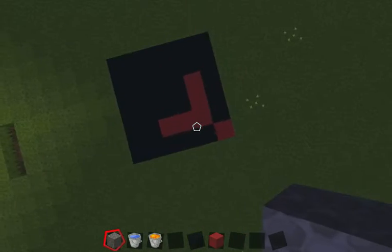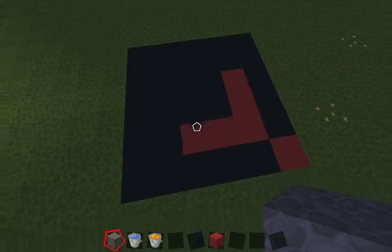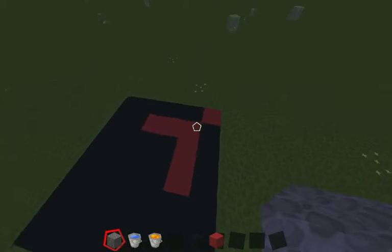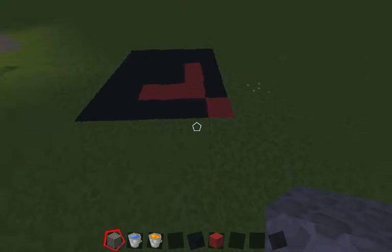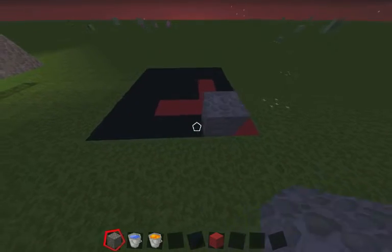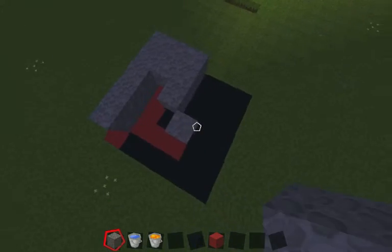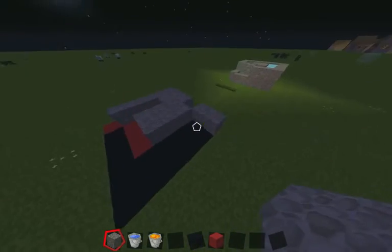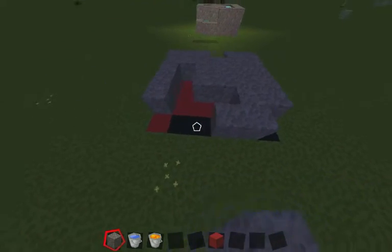So here you need a 6x6 area. The black areas — you've got to fill those up with cobblestone. The red bits, don't fill those up with cobblestone, like this.